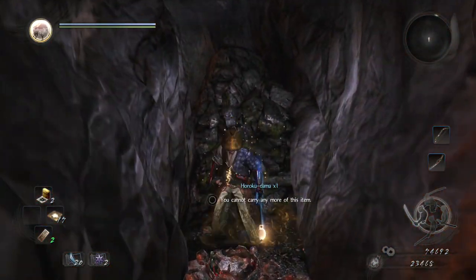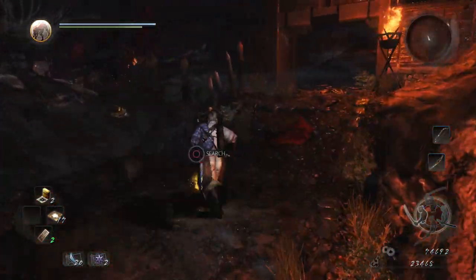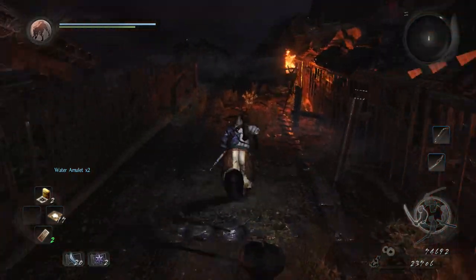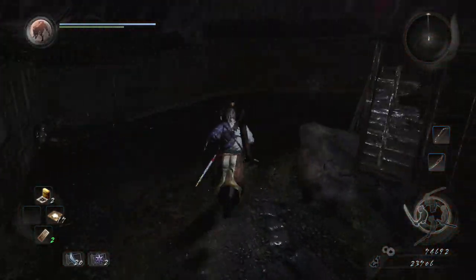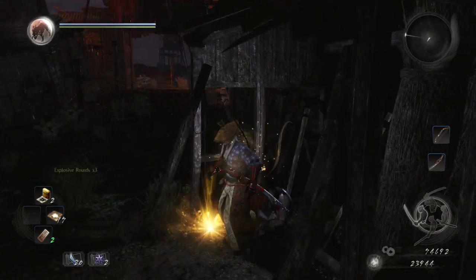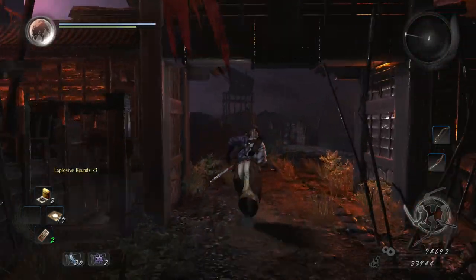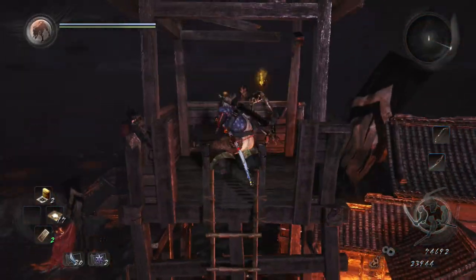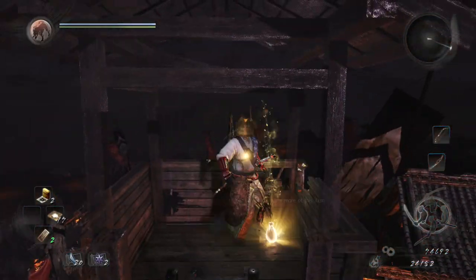Once we get to the shrine, we can't proceed through the door straight ahead because that's a shortcut we open a bit later. So we head over to the left and start climbing up the hill — pick up that water amulet just there. Watch out for the boulder coming up the hill and the giant at the top; he's pretty tough, I think he's the first of his kind. Over here to the right there are some explosive rounds.